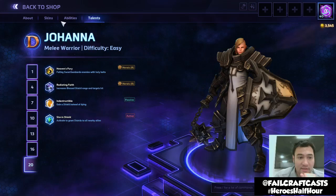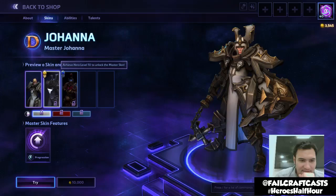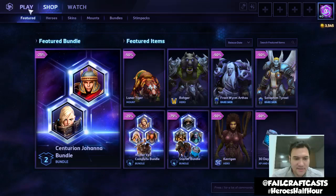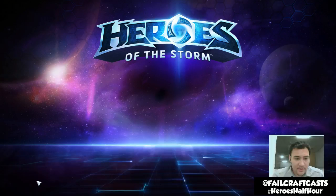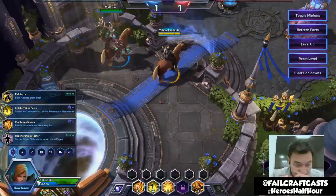There's also Storm Shield, which shields all allies. Looking at skins, there's a Master skin and a Roman Centurion — nice cool armor and a big mace too. So that is our first look. We're now going to jump into Try Mode to see how Johanna works out. Try Mode is just a one-lane map that gives you bots, minions, and a little base — great for getting a feel for abilities before spending gold or real money.